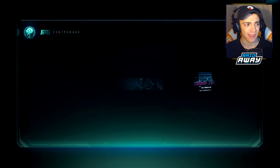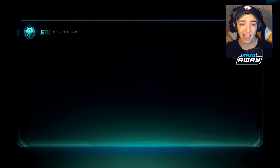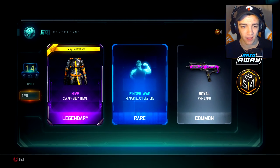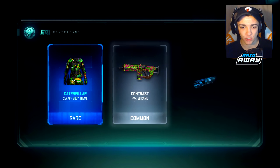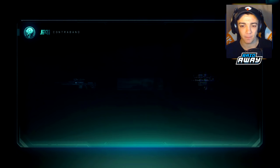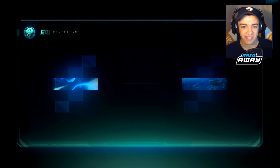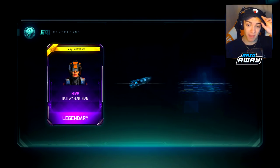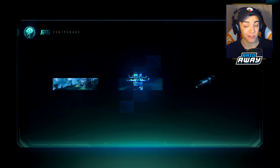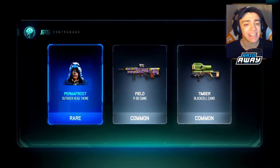Still getting Hive gear for literally every single specialist. I probably have almost all of it by now. I'm looking for those new DLC weapons too — I might just have to open up the ranged weapon bribes. I still have a ton of supply drops to open so I want to save the bribes. More Hive gear — they love giving me the gear, but show me the weapons! I don't even know where these DLC weapons are. They're keeping them from me. I'm trying to share the love — give me those DLC weapons!